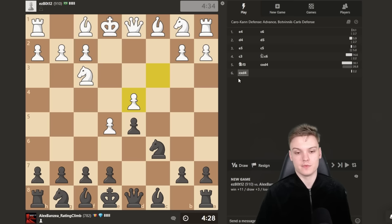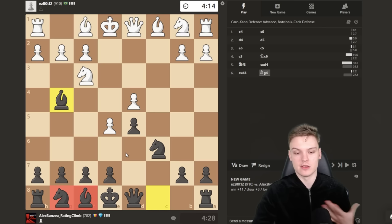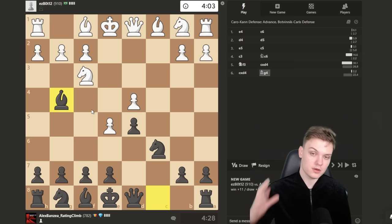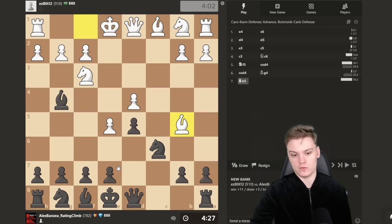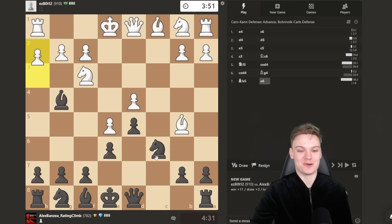First we pin the knight, and as a rule of thumb whenever they play h3 in the advance we're going to give up the bishop for the knight — literally all the time. Now how do we develop these kingside pieces? Because people usually have problems developing their kingside in the Caro-Kann — there is less space, the knight cannot go to f6 as it normally would because of this pawn. Always remember: what's the main battlefield? It's d4. So we go e6 and the knight is heading towards f5.